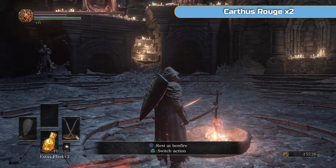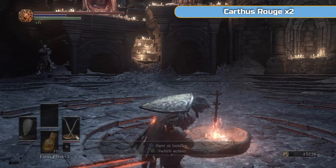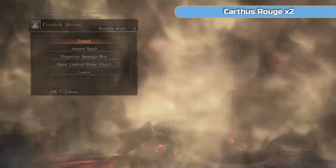Hi there, I'm Ben, and welcome to part 7 of my full platinum walkthrough for Dark Souls 3. We're off to the Catacombs of Carthus. We're continuing on — this video is a lot simpler than the previous one. We're going to go straight there, to the Abyss Watchers bonfire.